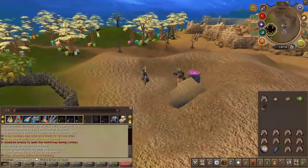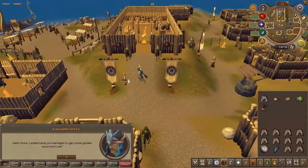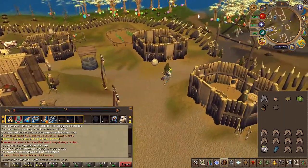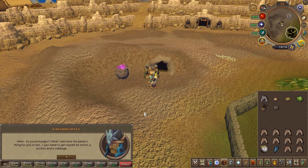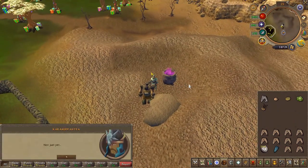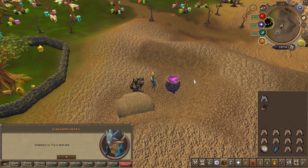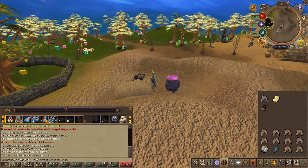Return to Rellekka, and just outside of the Long Haul you'll find a short NPC called Askeladden. You will receive clearly the best pet in the game — the Pet Rock. Speak to Lally once again. You'll now have to create a rock soup; slowly start using your ingredients on the pot.